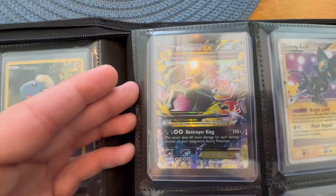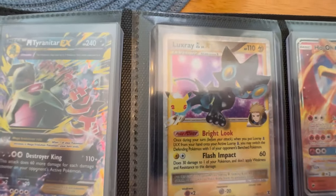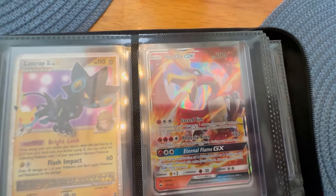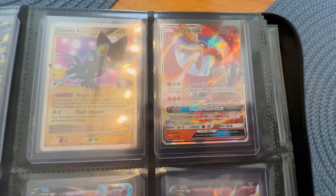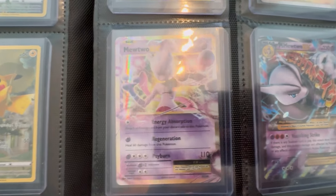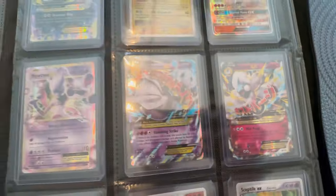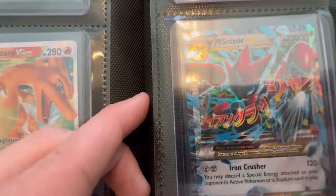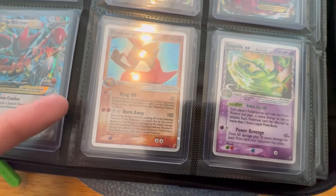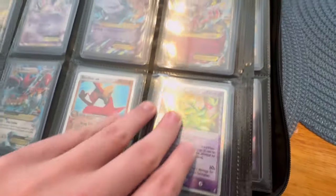We have the Mega Tyranitar EX — just a regular artwork, no full art, nothing. Really sick. Here we have a Luxray Level X from Celebrations. Holo GX — pretty sure it's from Burning Shadows if I'm not mistaken. And then here's a Mewtwo EX from XY Evolutions, Mega Mewtwo EX — really sick one right there. Mega Altaria. We got a couple XY Megas. Then we got the Mega Scizor. And then here we got two old EXs: we got the Blaziken EX — really sick card, mid-condition as well — and the Sceptile EX Delta Species Psychic type, which is really dope.